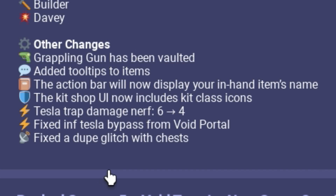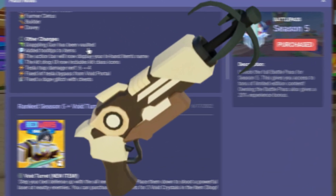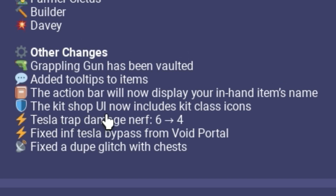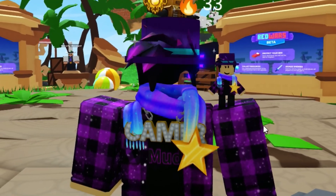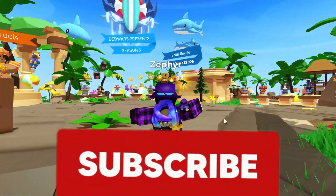The first change makes me really sad: the grappling hook has been vaulted — I'll talk about that later. The action bar will now display your in-hand item name. The kit shop UI now includes kit class icons, and there are some Tesla trap changes. It's a really small update overall, but let's go check out what was added.